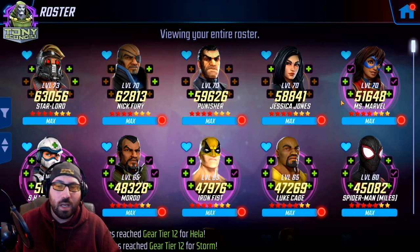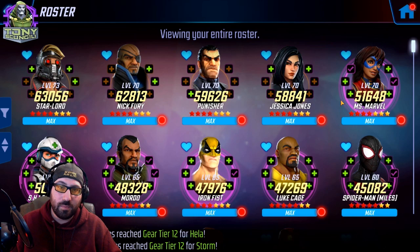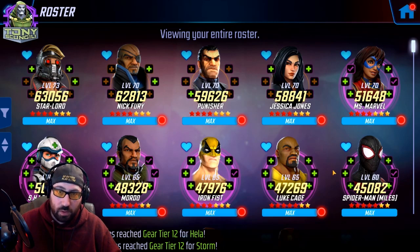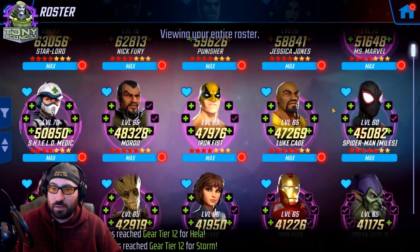Speaking of Ms. Marvel, a lot of players at 1 million TCP do tend to have her, which means they have a very good blitz and war team in the Brawlers. They also have a more sustained and safety-oriented raid team if they pivoted off the Defenders. Ms. Marvel is another high-impact character — the earlier you get her, the better off your roster ends up being, especially in some of the U5 nodes that can be a little bit of a struggle.